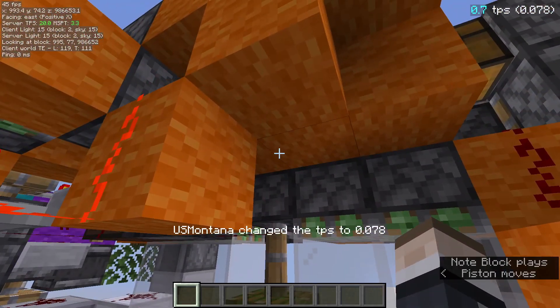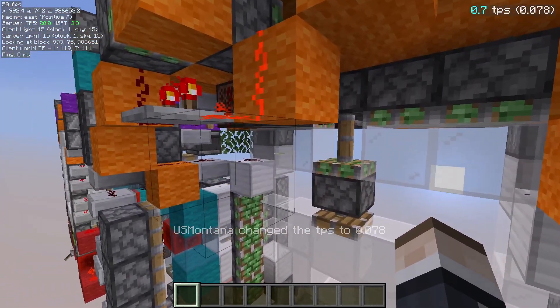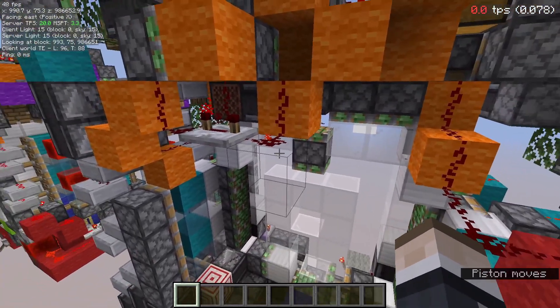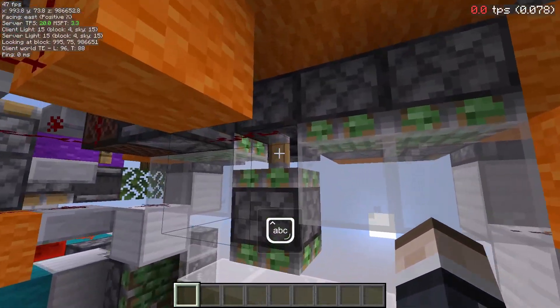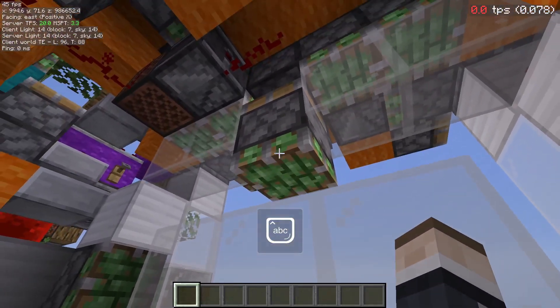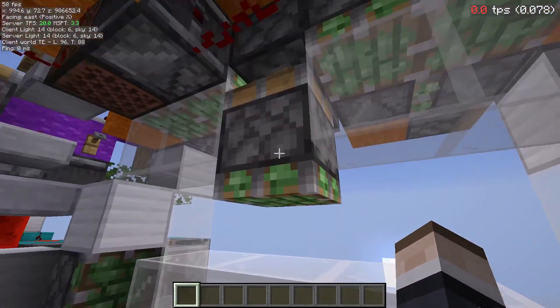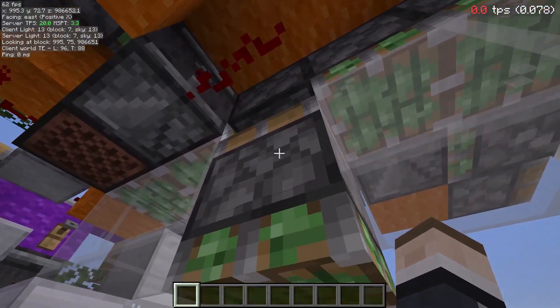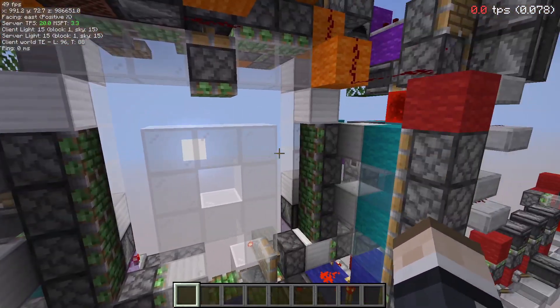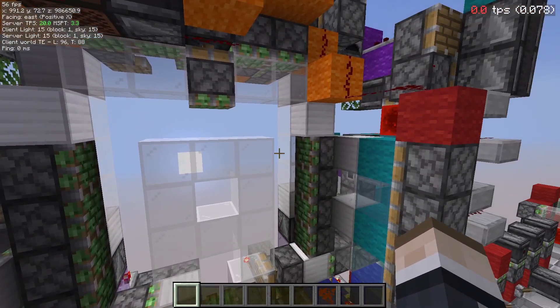This piston won't actually retract when the signal turns off because it is being butt-powered. You can see it has a delay, but because this piston is budded, it won't retract when this turns off. Instead, it will retract when this finishes retracting — so it retracts as soon as possible. You can see there's one game tick already there, and then one game tick later this all positions back.